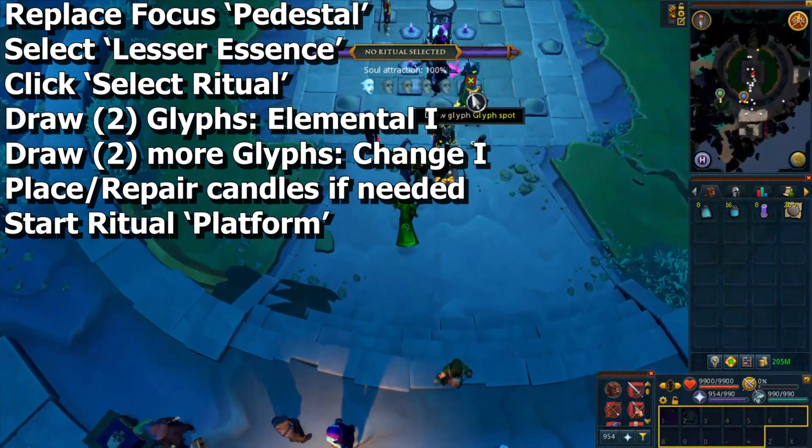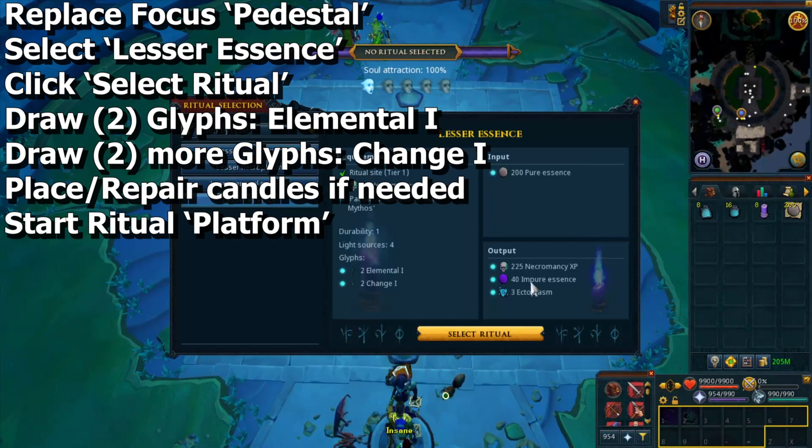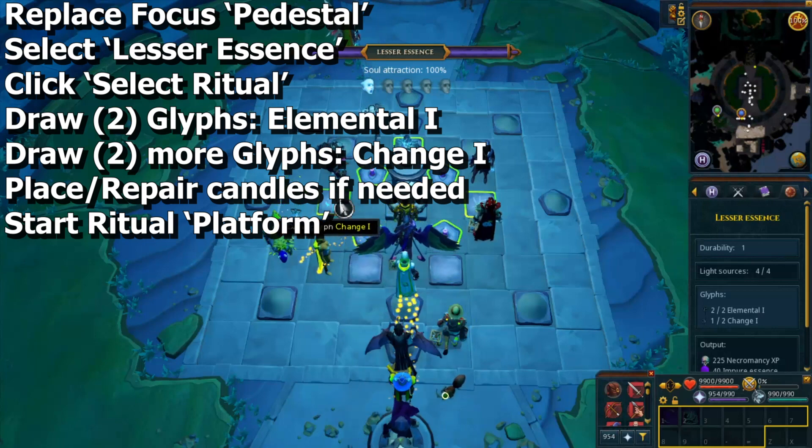Then select option four. You'll now need to perform a ritual. Click on the pedestal in the middle of the ritual site and select the one called Lesser Essence, then click 'Select Ritual Two.' Your glyphs need to be Elemental One and Two — the other ones need to be Change One. Those are the symbols that you draw on the ground.